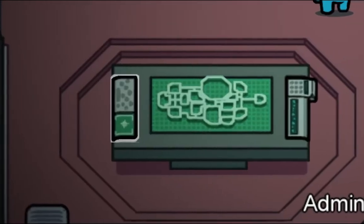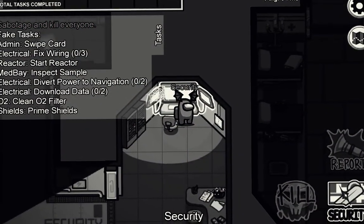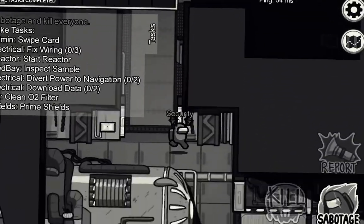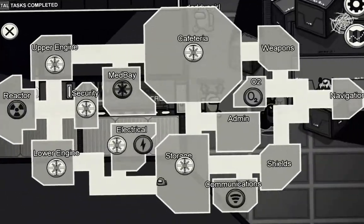Speaking of the swipe card task, there's an interesting mechanic to it. Whenever the game starts, either everybody has the card task or nobody does. That means if you don't have the card task, you can wait until someone fakes the task — then you know they're an Impostor.